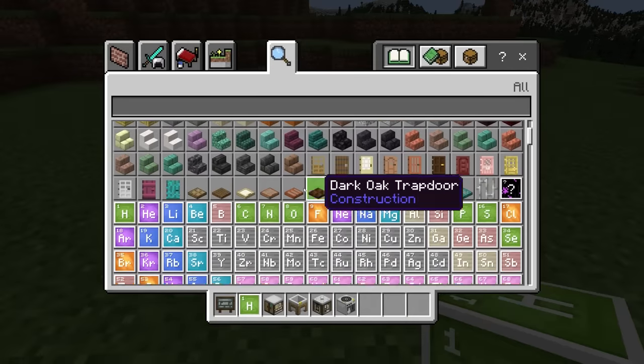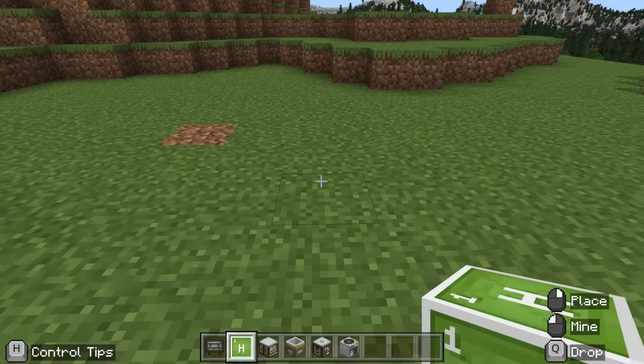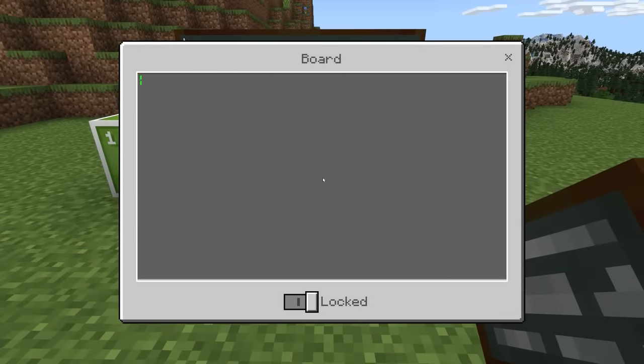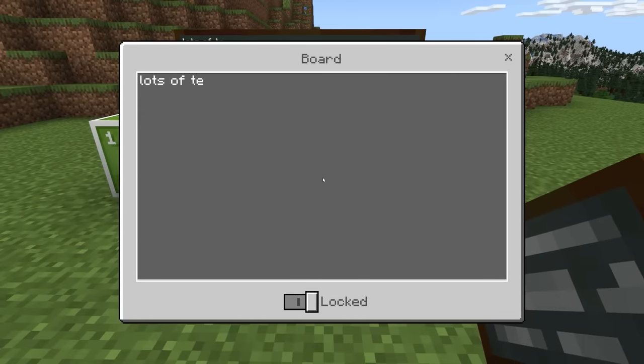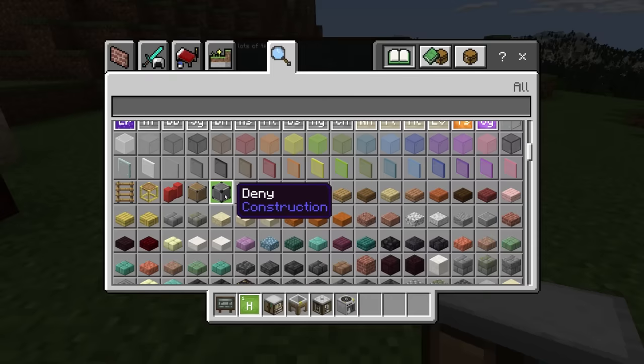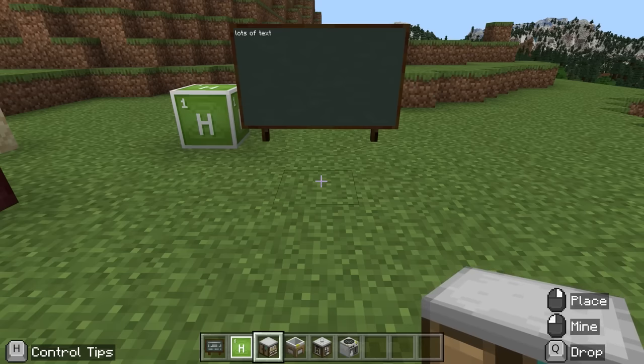You get access to all the atomic elements, which is something I would love to have in Java Edition. They have some blackboards so you can have lots of text — a lot more space than you would have with a normal sign — and a few blocks that help with building lessons, and then there are what I consider the main blocks.